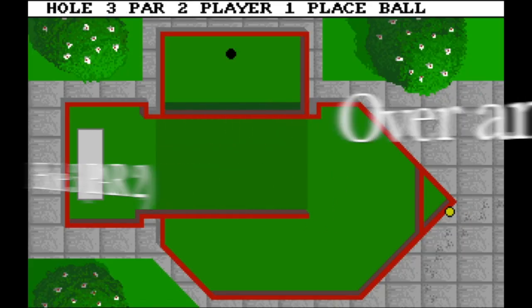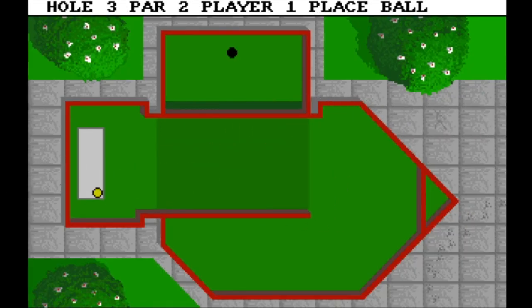Over and Under, hole three. This one I could never figure out how to beat with one shot. Play safe — just try to make the ball reach the hole with a very gentle shot, because if it's too strong the ball will come back. Very, very gentle, without any risk — that's the way to beat it.